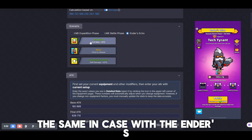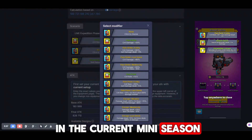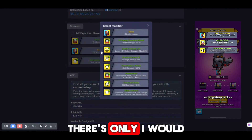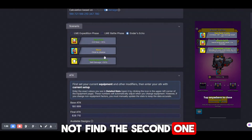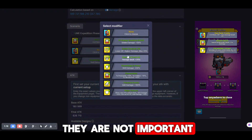The same with Ender's Echo — you need to choose what buffs you have in the current mini season. Note that in the calculator some modifiers are missing; there are only the main ones. For example, you will not find the second Demon Sword. If you have such modifiers, just skip them because they are not critical.